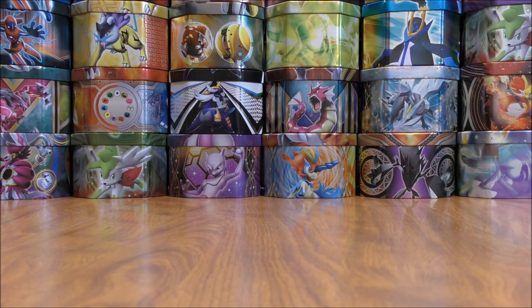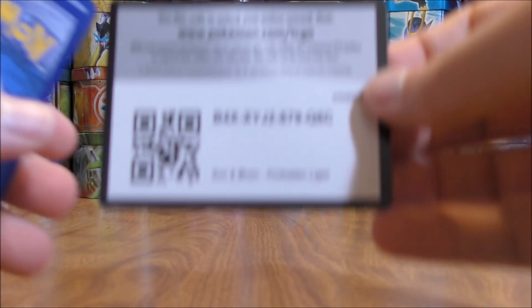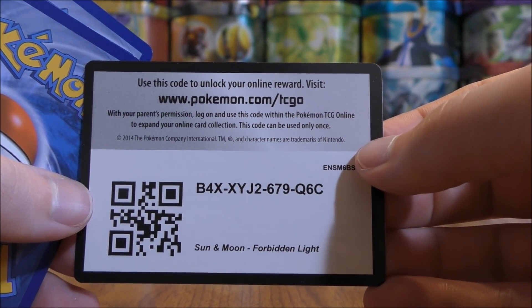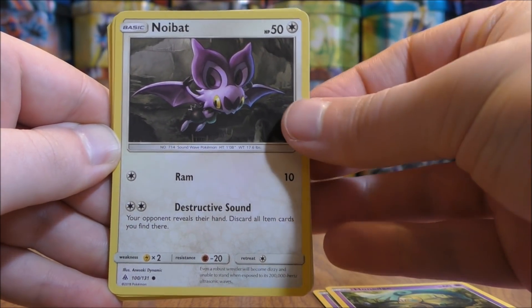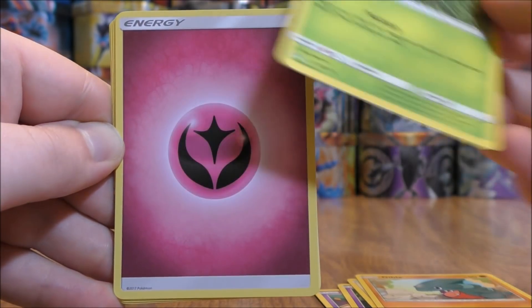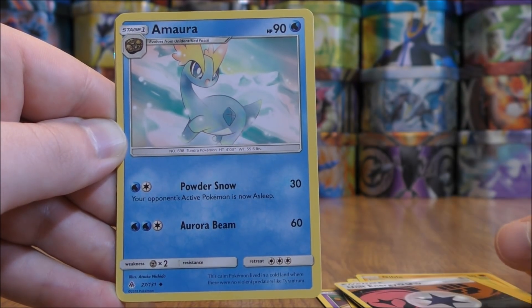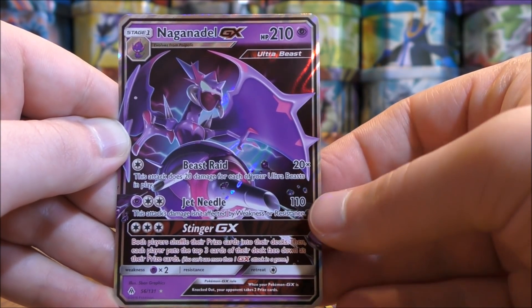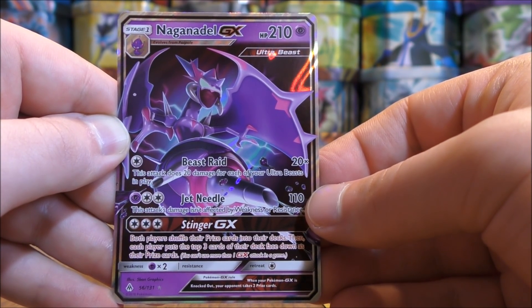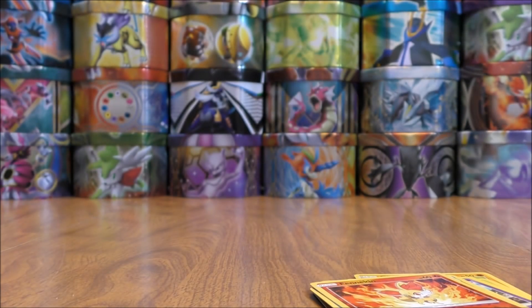Several different Zygarde cards in this set — of course the GX, I believe there's a rare non-hollow, and also an uncommon. Naganadel pack now with a white colored code card. Pack starts with Espurr, Honedge, Noibat, Gible, Exeggcute, Fairy-type Energy, Eevee, Unit Energy, Mawile, Reverse Hollow of a Fennekin — this is a common. And the final card would be a Naganadel GX — the third regular GX pull in the opening, one of the better GX cards in this set. Naganadel is, of course, an Ultra Beast.